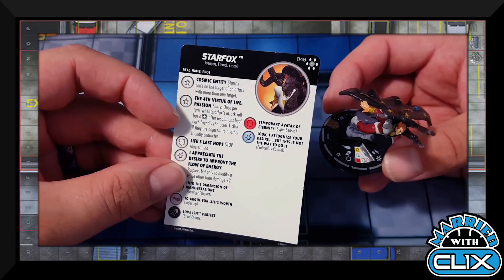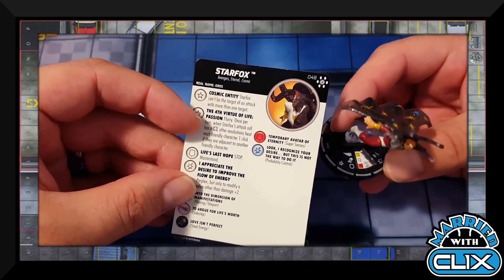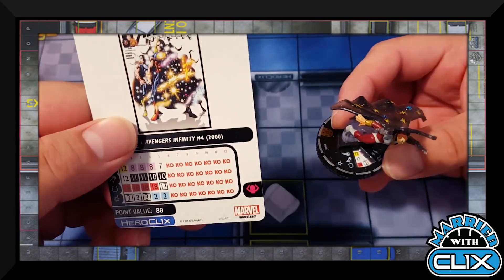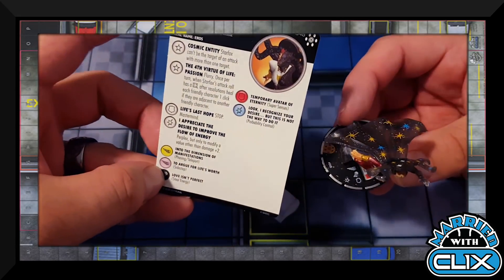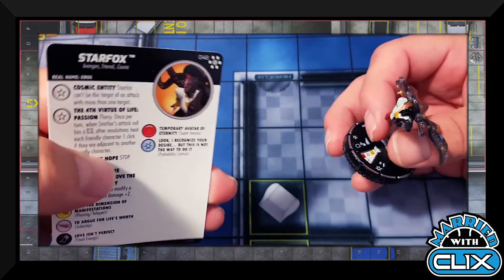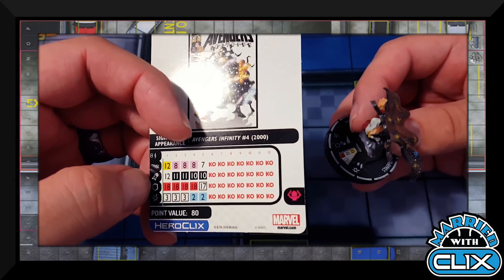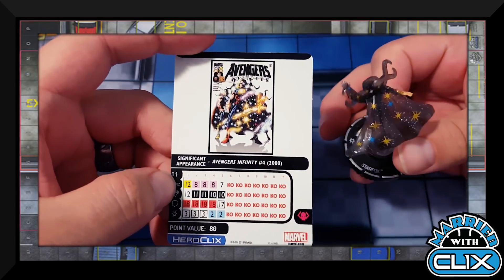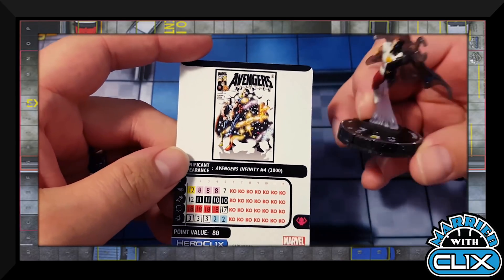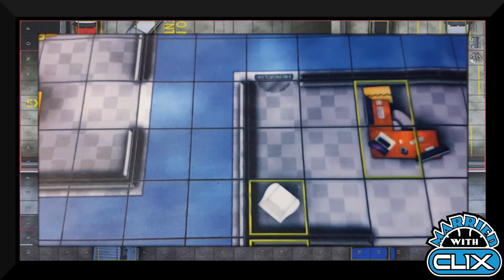Our chase from the pre-release is Starfox with Cosmic keywords. He has 'The Fourth Virtue of Life — Passion': Flurry, and once per turn when his attack roll has a four, heal each friendly adjacent character one click. He's Power Cosmic at 80 points. His special damage 'I Appreciate the Desire to Improve' is Perplex — but only to modify values other than damage, and only up to plus two. On the first three clicks that plus-two-only Perplex is very strong in sealed. There's casual and some competitive potential, though the competitive side is a bit risky.